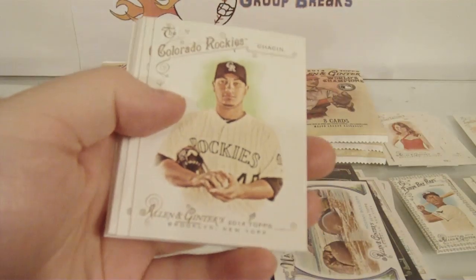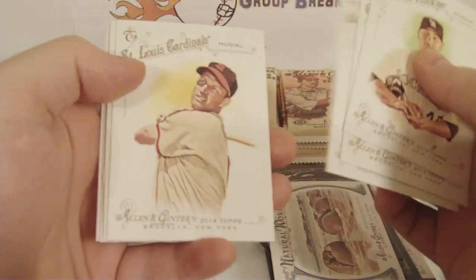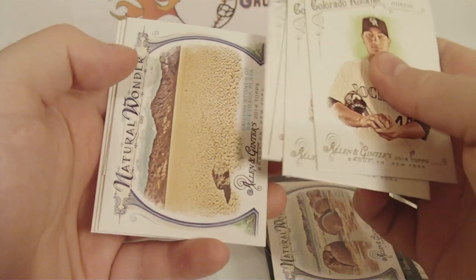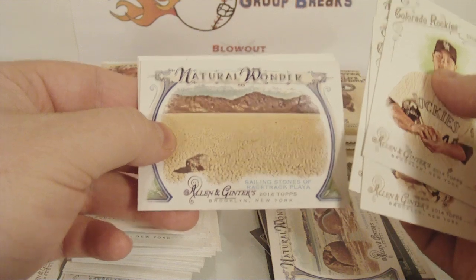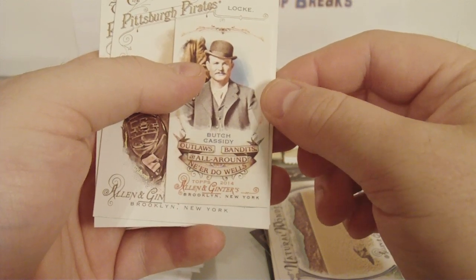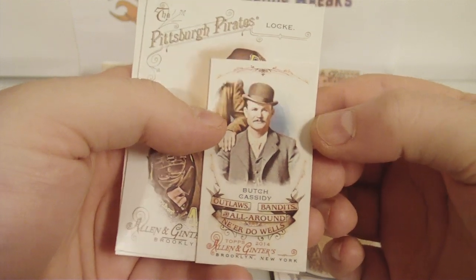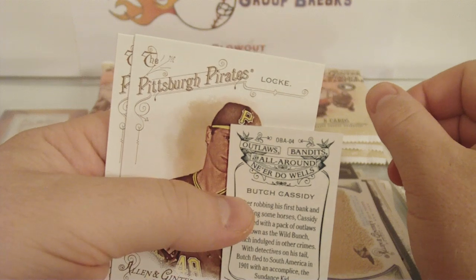Alright, next pack. So I've only gotten one hit so far. Yolenis Cespedes, Michael Kadire, Hank Aaron, Stan Musial. How about a Kershaw auto or an Abreu auto? New Zealand Natural Wonder. Sailing Stones of Racetrack Playa. And what is that — Outlaws and Bandits, All Around Ne'er-do-wells, Butch Cassidy. That's actually a pretty sweet subset — maybe someone can look this subset up. See if that one's an SP.